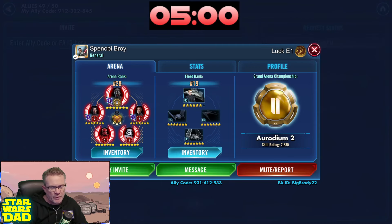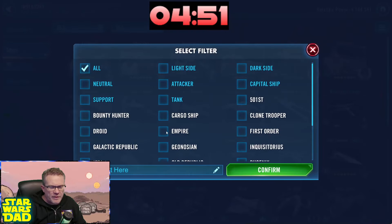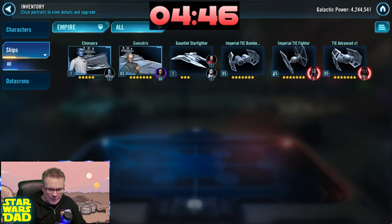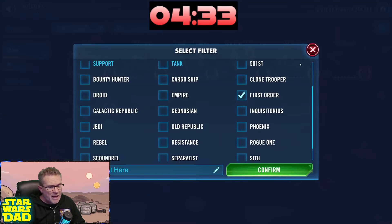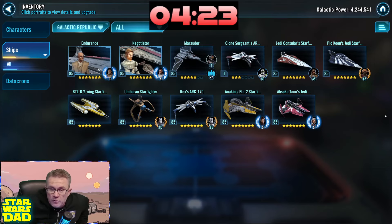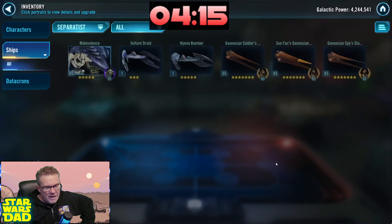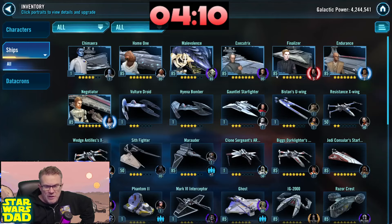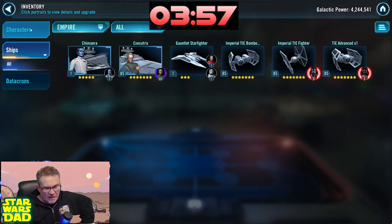Broi slash Penobi — let's see this roster. Erodium 2, we've got Kylo in here. 4.2 million with a Galactic Legend at 4 million Galactic Power, looking pretty good. The fleets look like works in progress. We need to get a Gauntlet Starfighter and TIE Defender — that fleet isn't really doing a lot for me. The First Order fleet is complete, countering Executors — good job. We've got the Y-Wing done, so this is a functional Negotiator lineup. Marauder would make it awesome.